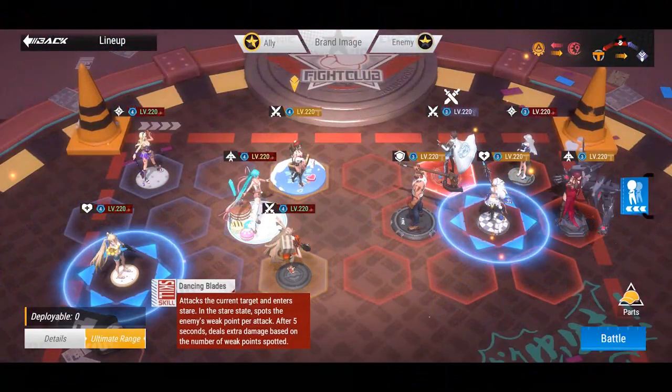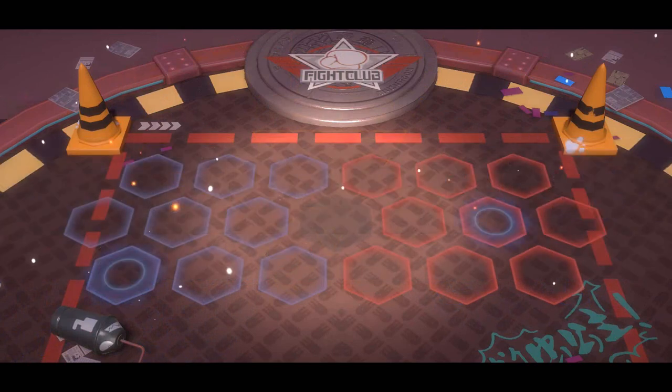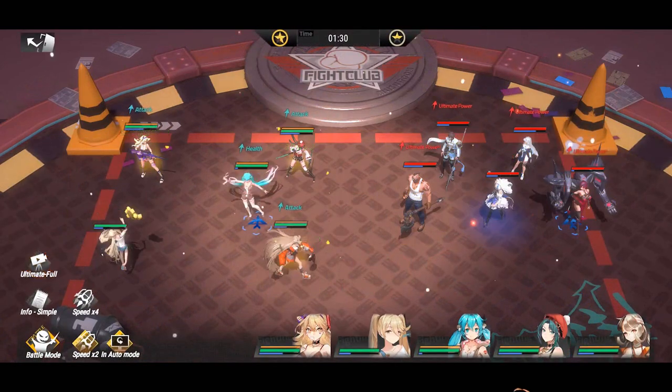And today we are on Figure Fantasy. A new Tenma specialist is dropping — the adorable Tomb Raider, Vivian.